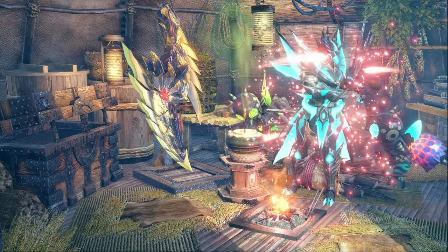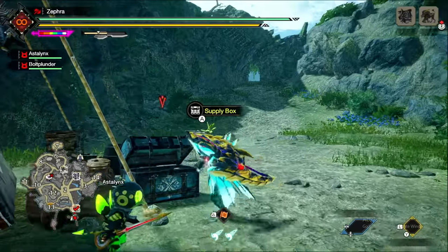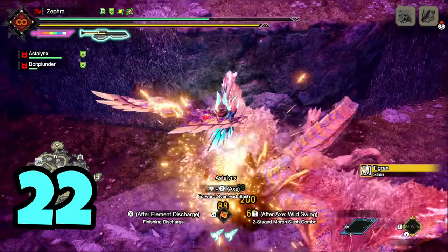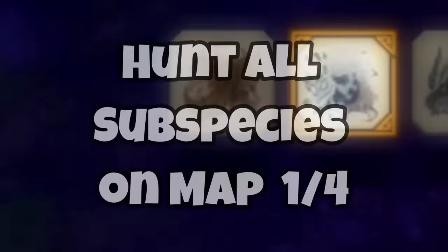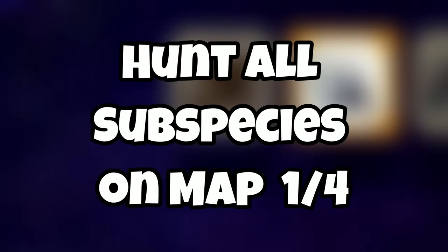Now I was back to using my trusty Switch Axe for the next 10 monsters. After taking down Kushala and Tigrix and starting the fight with Goss Harag, Flaming Espenas appeared, which was the next monster needed for my goal of hunting all subspecies in the Citadel.